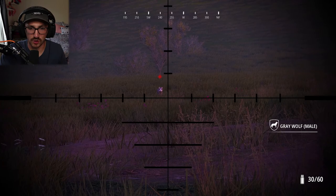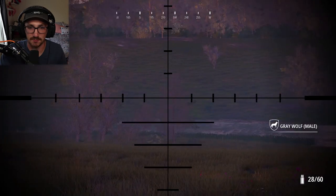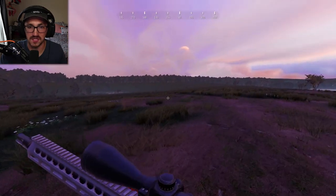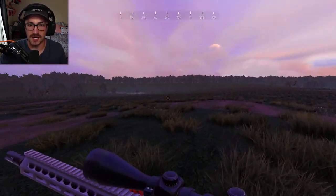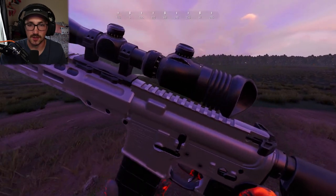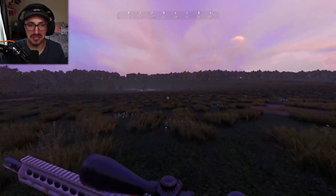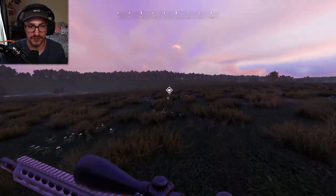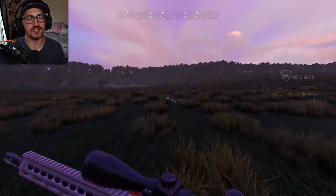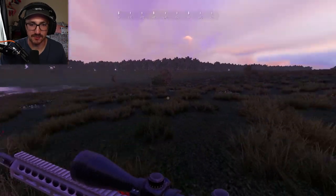We got our first wolf. He's hit twice — I literally ran right up on top of him. I was not expecting that. It went from instantly yellow to red. I was just in this area and there was no wolf here, and all of a sudden he was here. He's down. That's one way to find the first gray wolf of the hunt. He came out of nowhere and he was alone, which I find kind of weird — wolves are usually a pack animal.